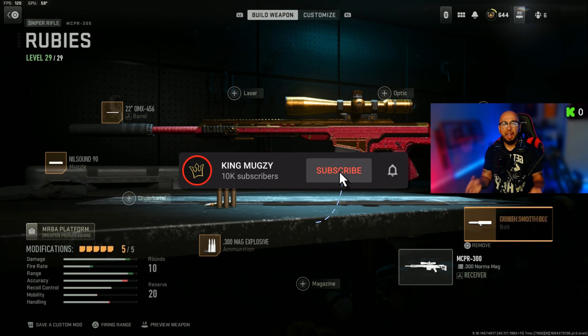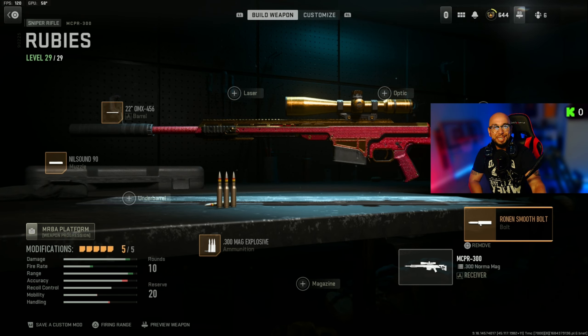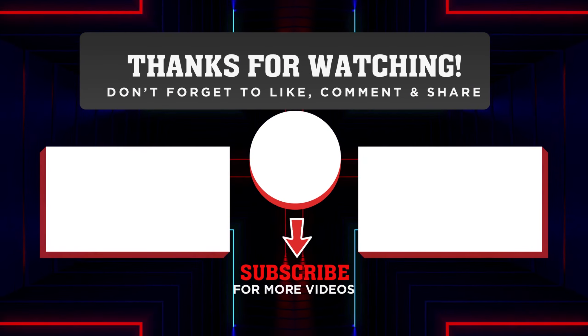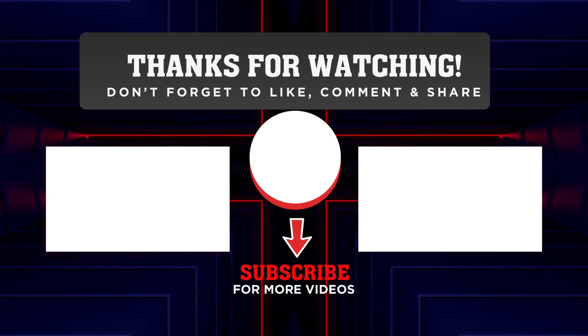For the bolt I'll use the Cronin Smooth Bolt for rechambering speed, so the minute you shoot it rechambers the bullet and you're ready to shoot again. There you go, Royal Family — that is the MCPR-300 build to use for Warzone Ranked.